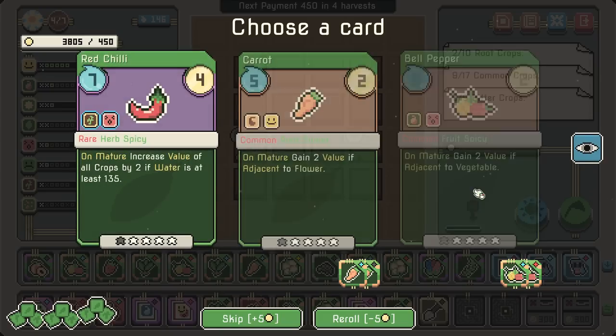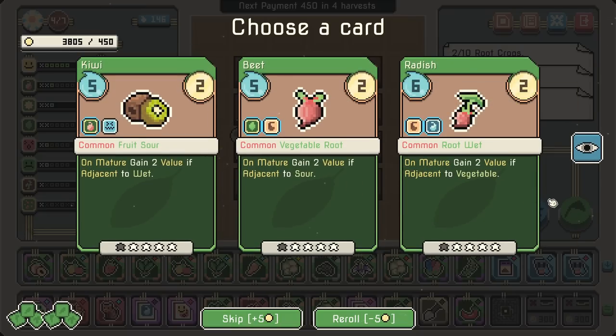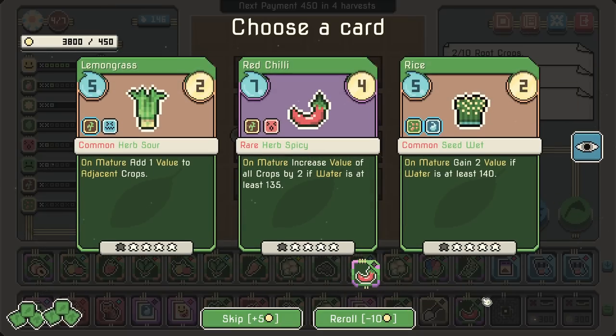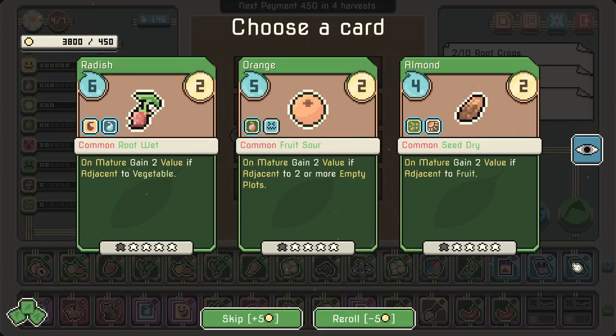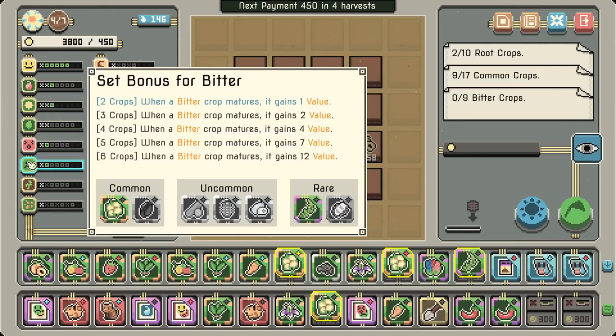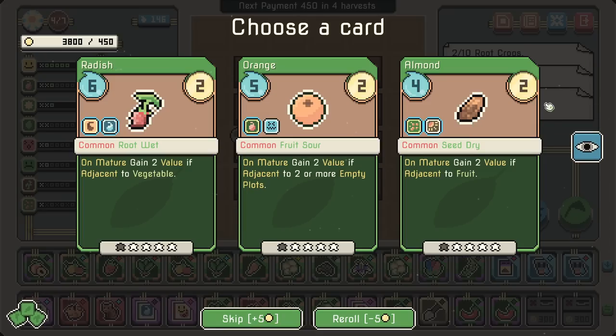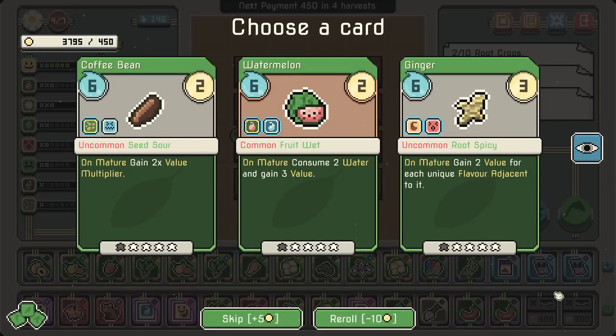Red chili on mature: increase the value of all crops by two if water is at least 135 — absolutely yes! And we can get another one. I think we want to go for mostly the bitter, sweet, and spicy. That is what I'm going for. But I kind of want to go a little bit more for the spicy at this point.